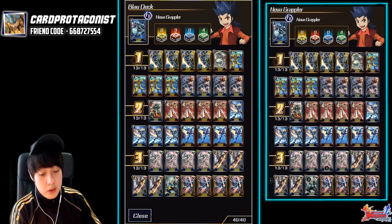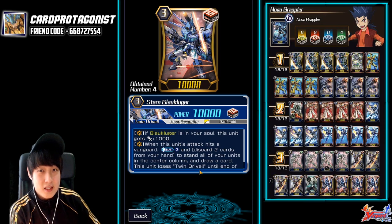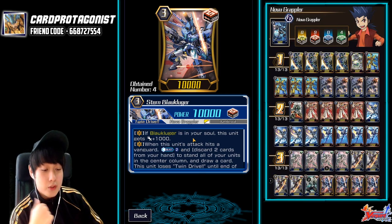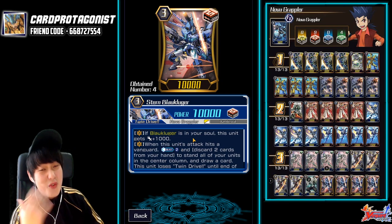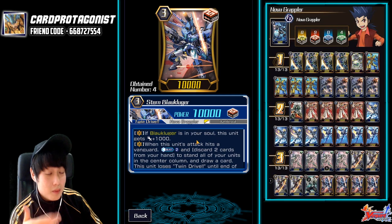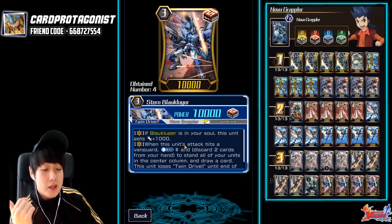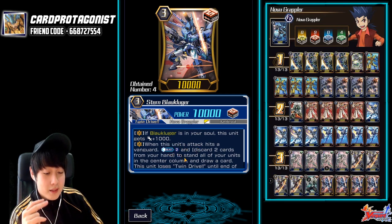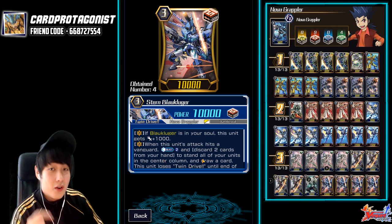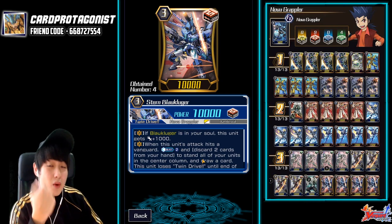One copy of Lion Hit is basically a Gorutal that's slightly weaker, and four copies of the boss monster, the Blaukuger — it looks so awesome, look at the laser jets blazing out from its wings. If Blaukuger is in the soul, the grade 2 is 11k base Vanguard — really good in the 11k meta. Being 11k does sometimes help you escape from Toms because Toms must be boosted by Gemini in order to hit you for a second hit. When this unit's attack hits the Vanguard, counter blast 2 and discard 2 cards from hand, then stand all of your units in the center column and draw a card. So you're basically discarding 1 in net to get a free re-stand, which is another drive check.